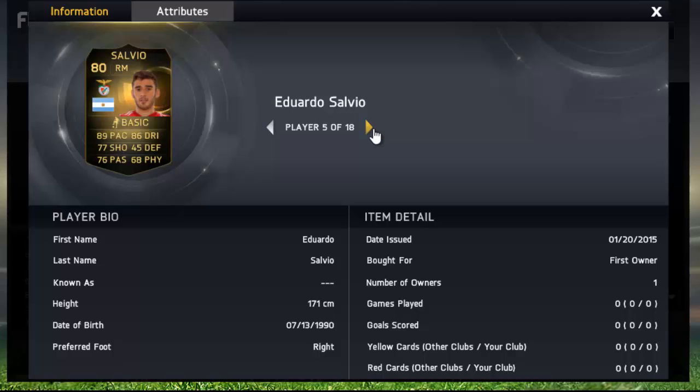Eduardo Salvio is up next, the Benfica right mid, and once again looks like a really, really nice in-form. Good pace, good dribbling, good shooting, good passing — overall it just looks great. It won't be too expensive as well, so that one might be one to try out for all of us. Looks like a pretty damn nice card.